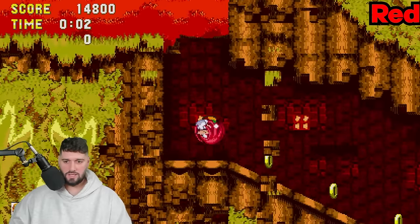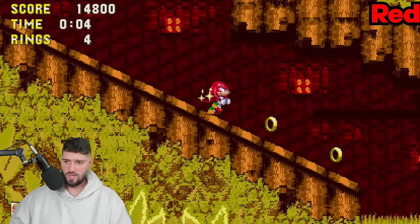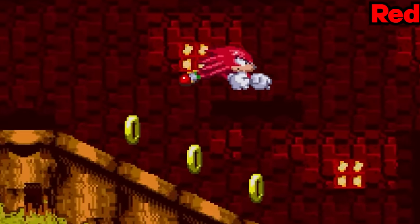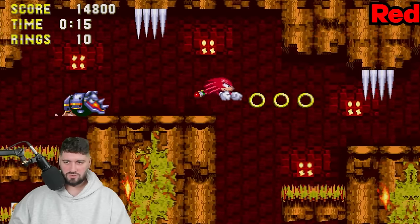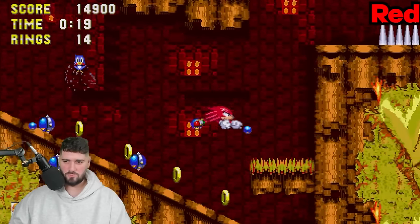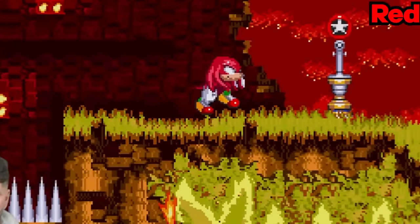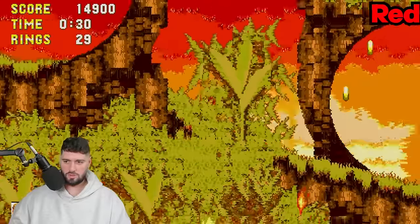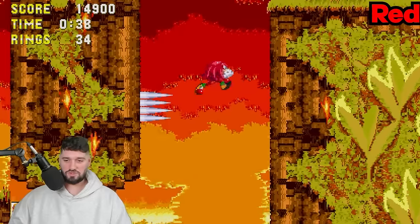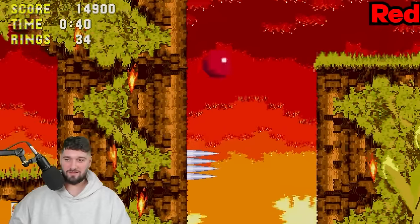Angel Island Zone Act 2. I don't think we're going to touch red at all this game, to be honest. As long as we got Knuckles, he can glide. Look at him climbing, look at him flying. I don't really see much red. As long as we don't accidentally touch the top of a checkpoint, we should be okay. The Carnival Zone might be a problem - oh, there's red right there! Thank goodness the springs are yellow.